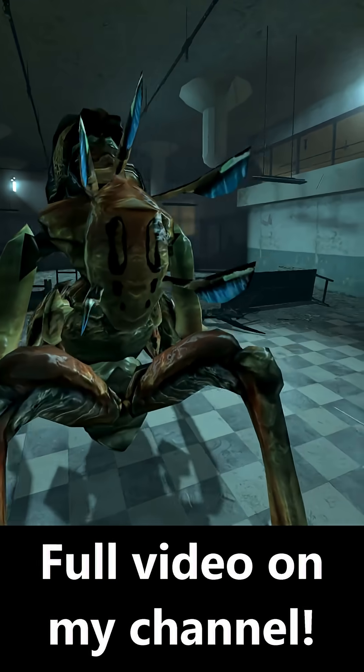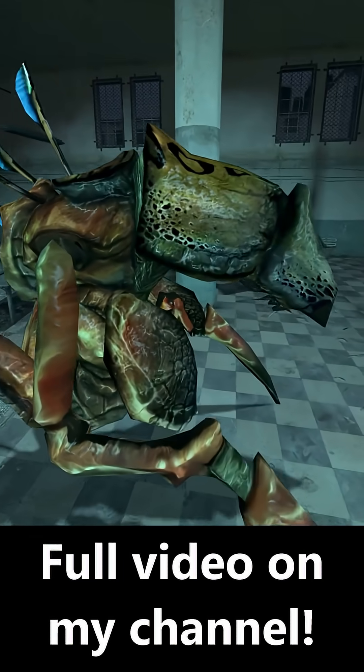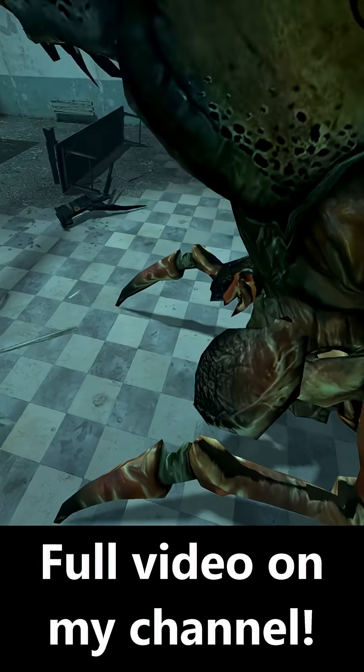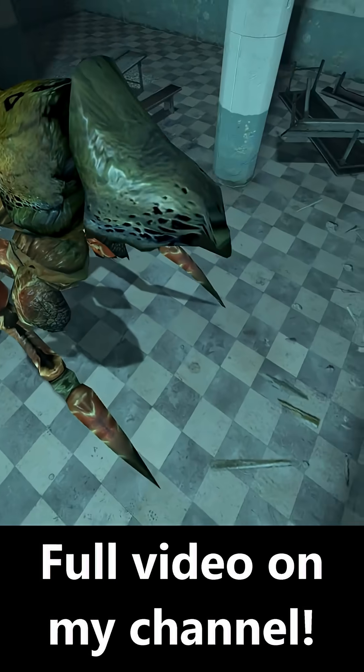It also has an array of blue feathers on its back. This may suggest that the guard can use these to pick up some sort of signal that allows it to more properly sense enemies other than smell, touch, or hearing. That, or it could be for mating purposes.